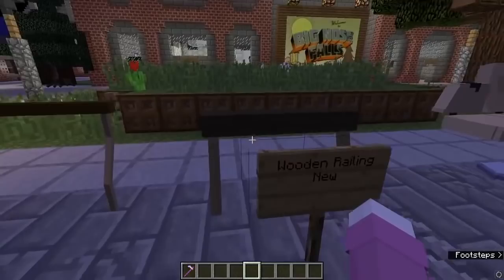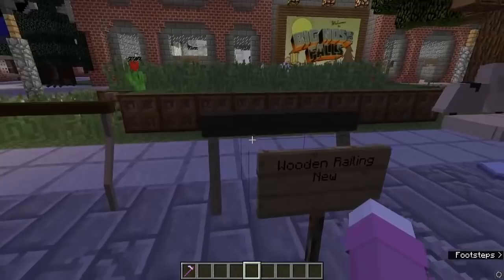Here's the wooden railing — here's the old one and here's the new one, which fits with others if you put them next to each other. Here's the old chair and here's the new chair.